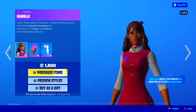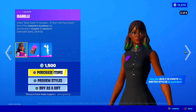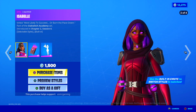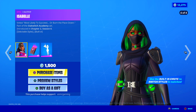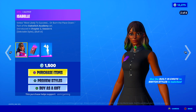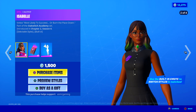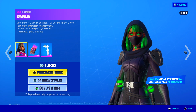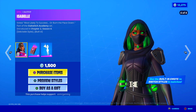Okay, Isabelle — 'voted most likely to succeed or burn the place down.' I like that. She has four styles, and you use the built-in emote to switch style in matches. I'm a big fan of those type of skins where you can change style in-game — it's super cool.